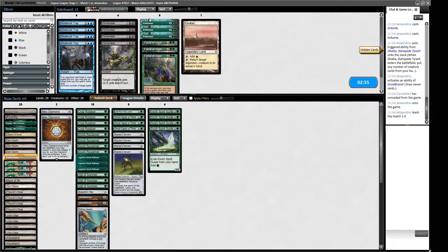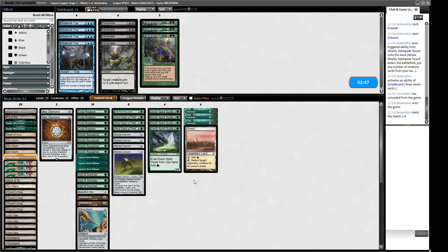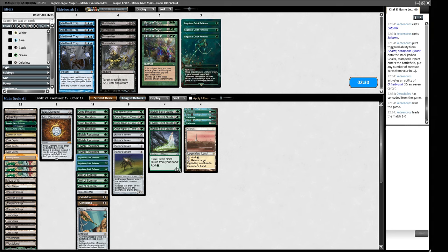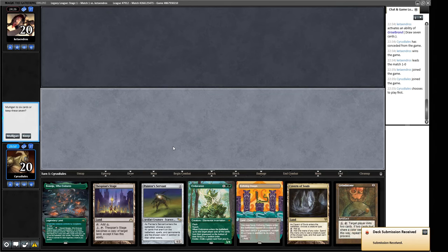Quick one to kick us off. Against Reanimator with Magus of the Moon, we want Dismembers. Endurances and Karakas are reasonable here. We can win through it with our Painter combo anyway. Veil of Summer is good here. The Pithing Needle seems a little weak — you can name Grizzlebrand but if it's already in play that's bad for us. Once Upon a Times help find Endurances, Karakas is useful too. We'll probably cut the Needle to keep our maximum combo pieces, and the fast mana will be useful.